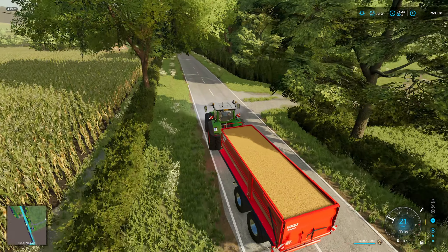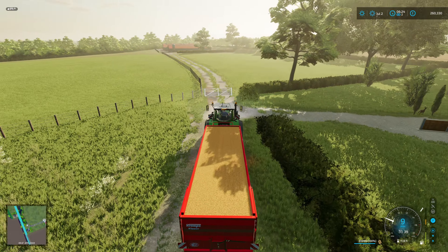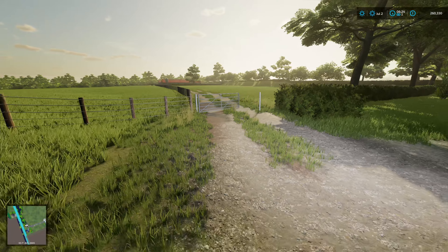Looks like we can swing a right down here. Lovely. Right, so let's jump out. Get that gate opened. Bit of a puddle. Cool.